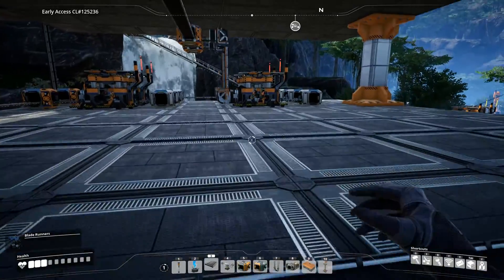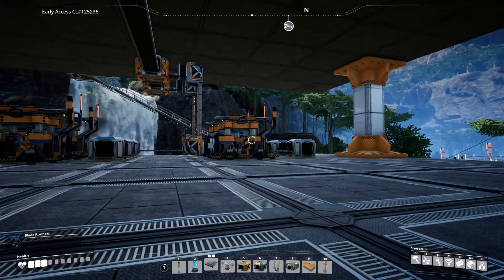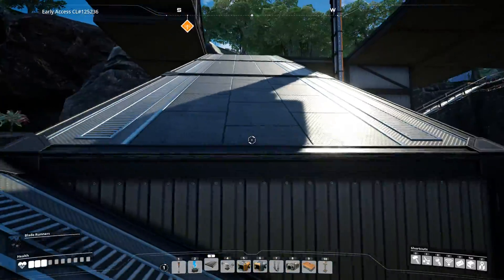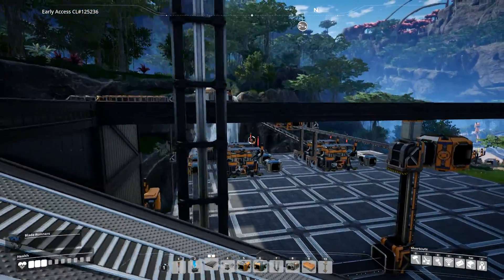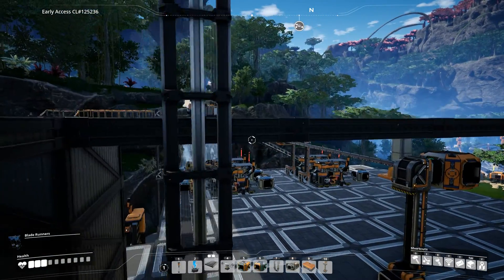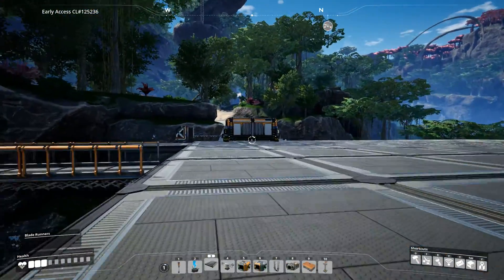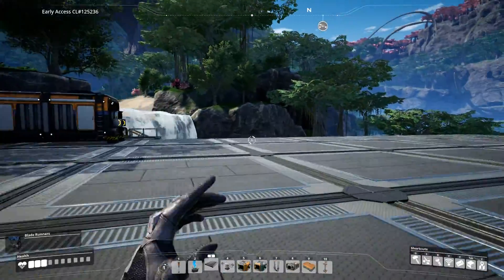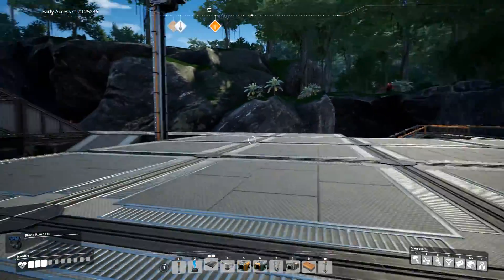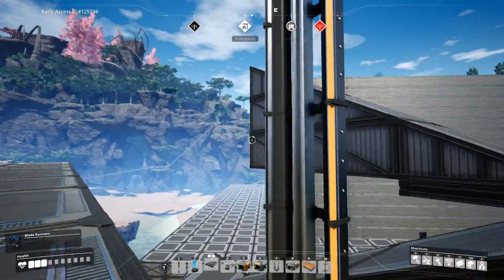So hopefully this all makes sense in regards to future-proofing your base. You create enough room to be able to build a bunch of constructors used up above. On the next floor, it's going to be the same thing — except up here it's going to be iron rods. So you just do the exact same thing: put a splitter, a bunch of constructors, another splitter, another bunch of constructors, merge them all over here, and it shoots up to the next floor.